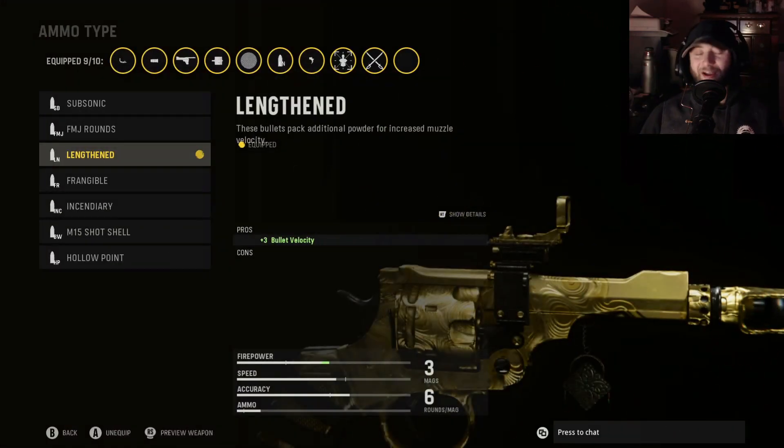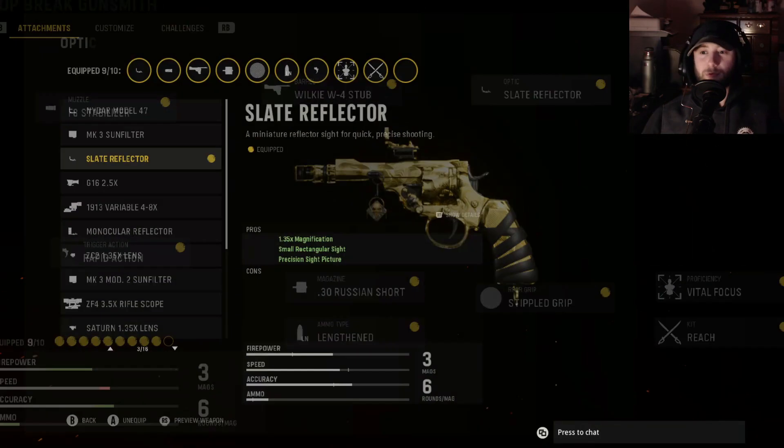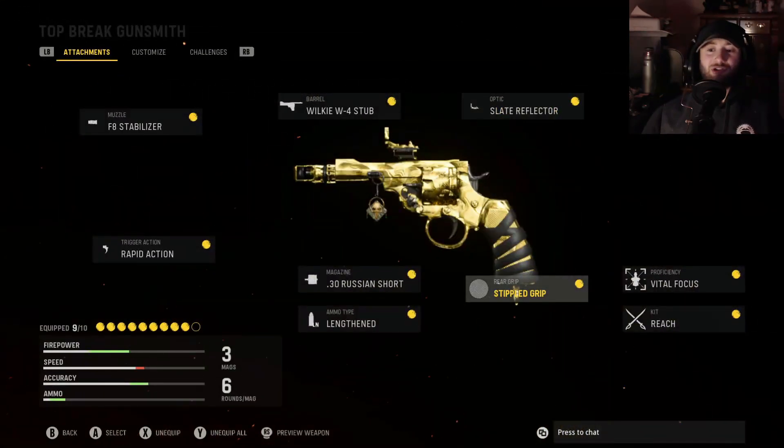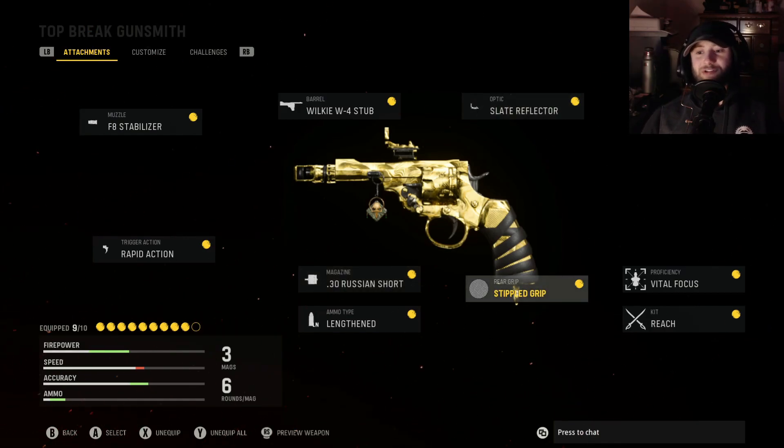For the ammo type, we want the lengthened rounds — that gives us fast bullet velocity. Then we want the Wilkie W4 Stub Barrel for damage range, penetration, and more velocity. Unlike most of my pistols where I run iron sights, iron sights are still okay with this handgun, but I found it's better to run the Slate Reflector optic. It gives you a nice sight picture, and when working on camos, the longer-range shots are much easier to bring into focus.